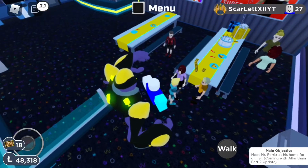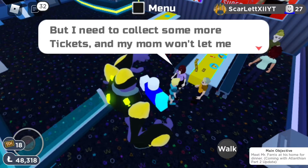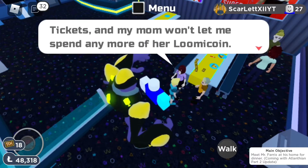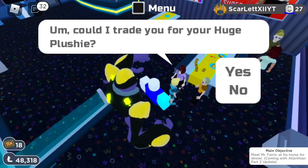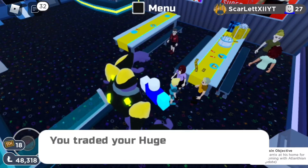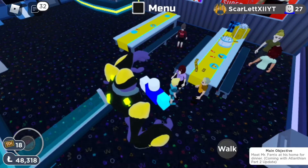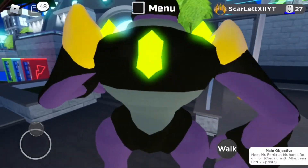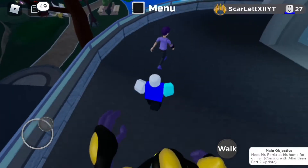You give the plushie to this little girl. She wants to trade for it — huge plushie for a lost coin. Yes, I have the one you want. She gives you the lost coin in exchange, which you will also need to get Elfage. So later on, you need to give this lost coin to a guy in purple.